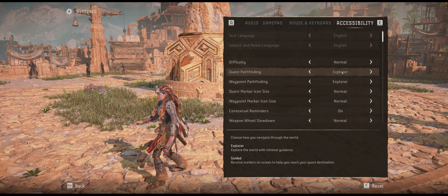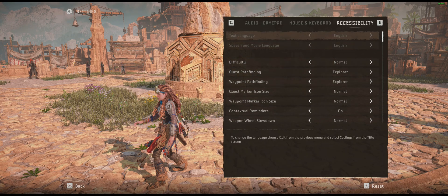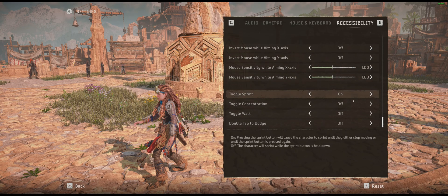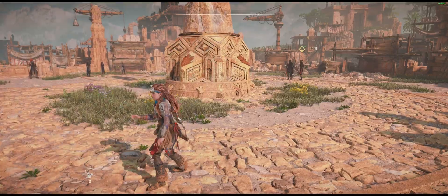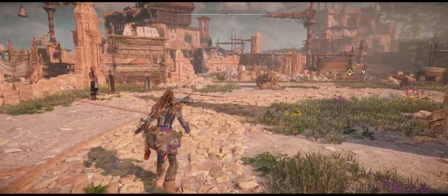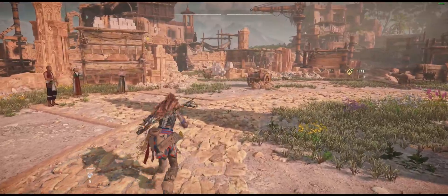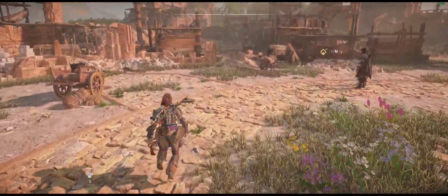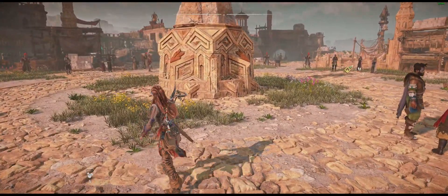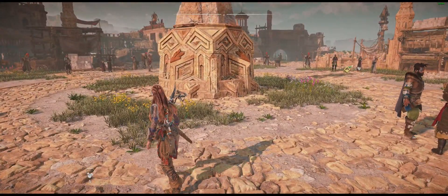So just a quick video - if you're finding it difficult to get the sprint toggle working, go into the accessibility settings, all the way down to the bottom, and it's right there. Come back out, press it, and away you go. And with no double tap to dodge, you just have your standard controls. See you in the next one.